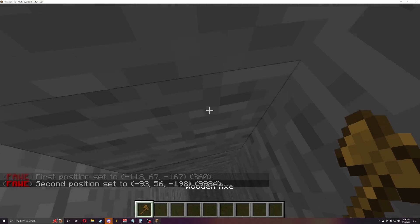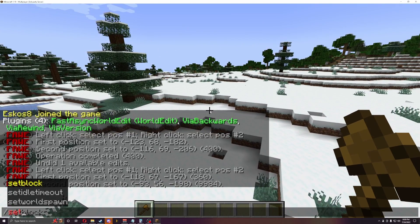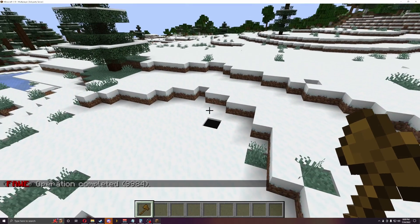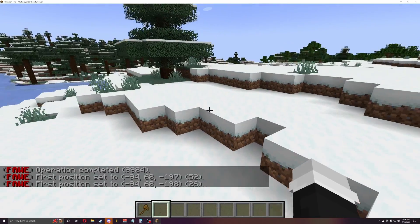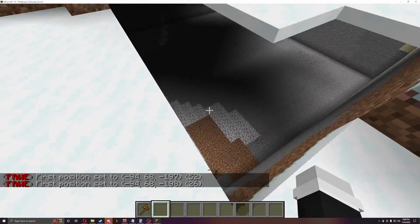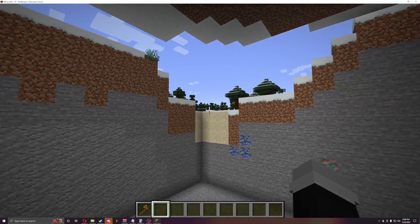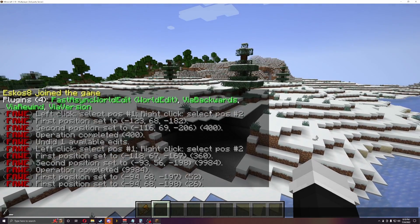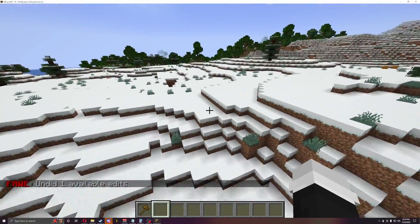I don't want to go down too deep because I don't want to crash my server. But we can do slash slash set zero and that will turn it all to air. As you can see, it did that but it didn't do the top piece because I didn't select it. I did make a mistake, so since I made a mistake let's undo it. If you do slash slash undo, it will put everything back the way it was.